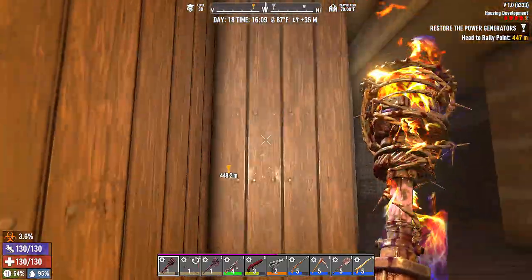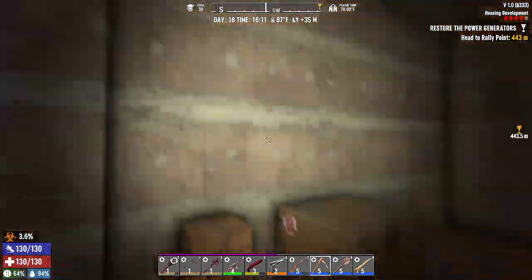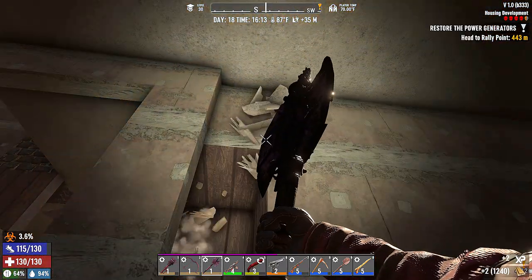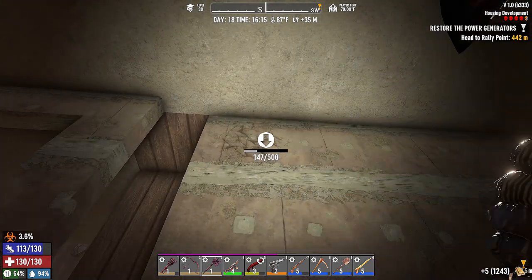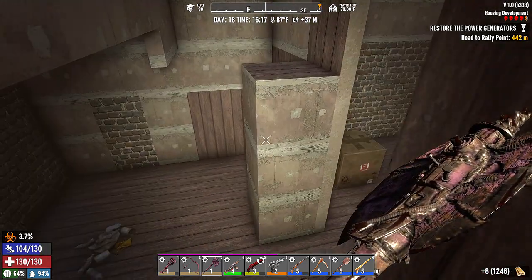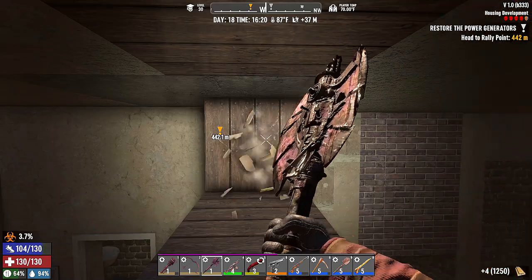Let's look downstairs — oh, that's like right above us. Let me see — that's wood. Two swipes with the axe. The penalty on that is the stamina drain — we lose our stamina thing here.